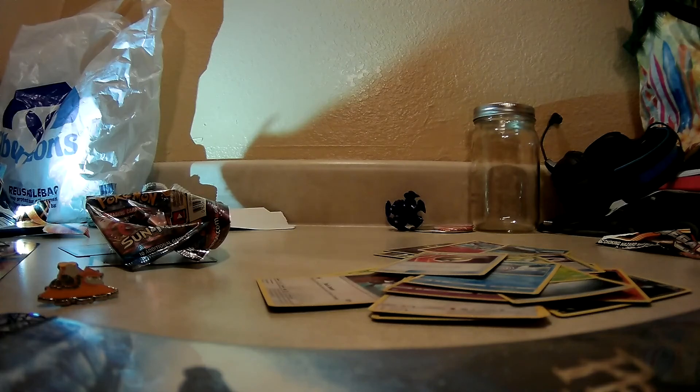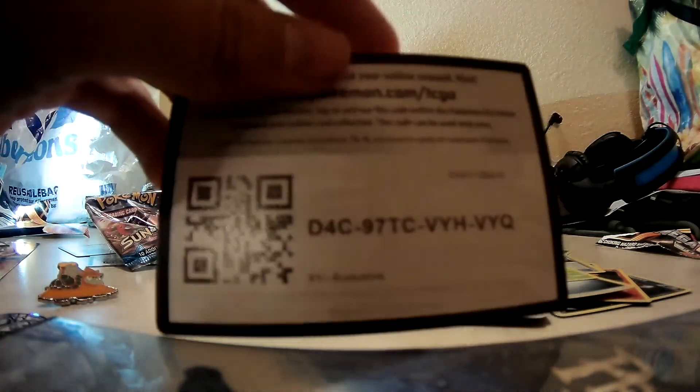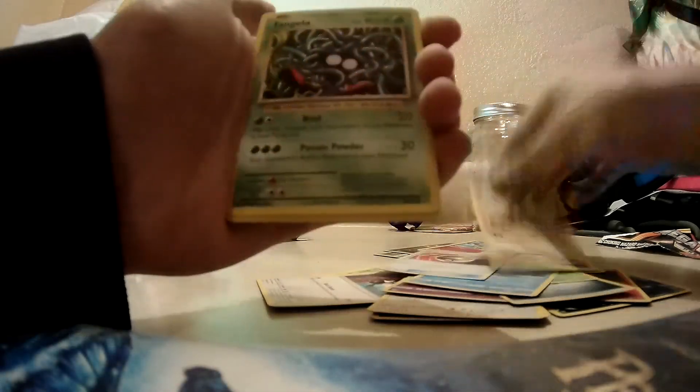Here we go with the Evolutions pack — this is one of my favorite packs because of the pulls you can get out of it. Jackson is getting a Guzzlord GX Super Beast Box. Code card right here. So we have a Machop, Tangela, Vulpix, Fire Energy, Voltorb, Reverse Charmander — let's go! Full Art Pidgeot EX! Oh my god! That is insane! Meteorino, Double Colorless Energy, and a Charizard Spirit Link. I can't even right now — this is just crazy!